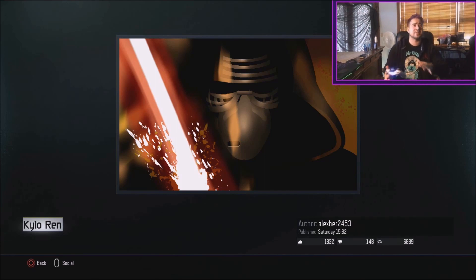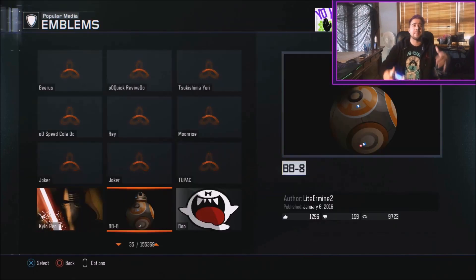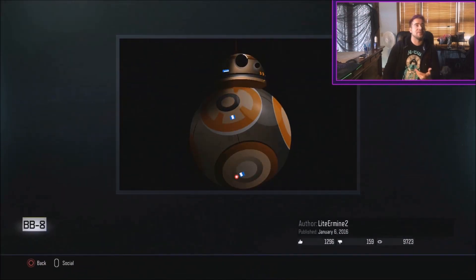Pretty cool villain — don't know how I really felt about him though. And right next to him we've got another one. I feel like I don't know if I should put these in order; maybe I'll just pick ten because they're all so good. We've got BB8 — he joined the dark side, he's now going to be a Sith Lord.